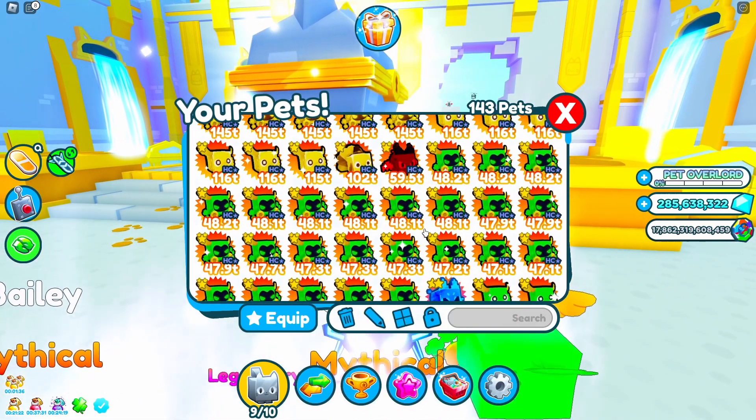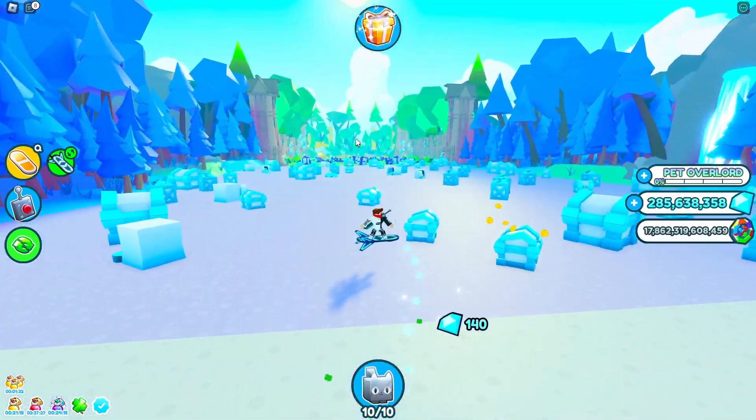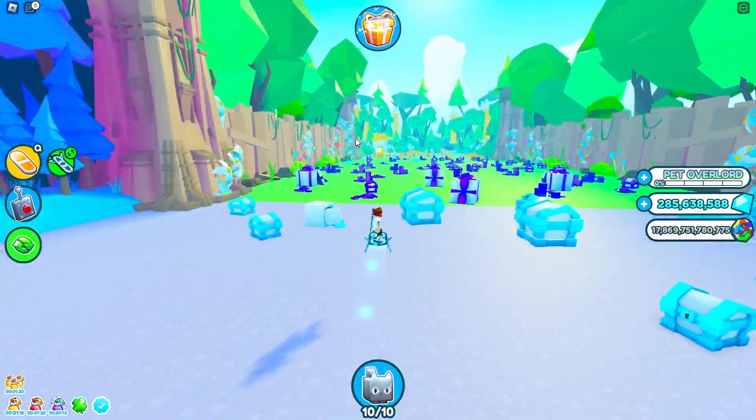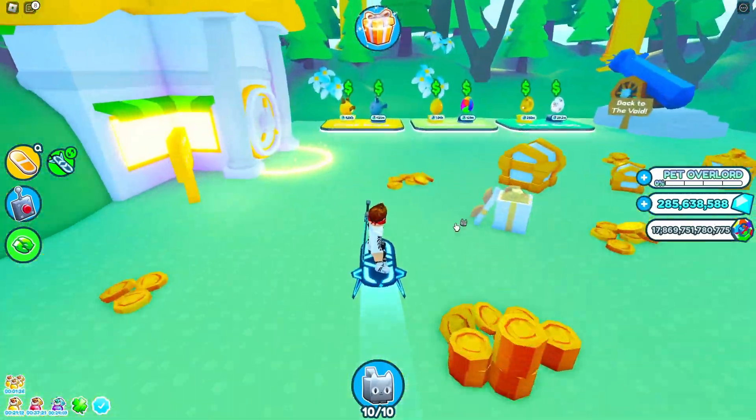Then you want to equip your best pet and another best pet. Then you're going to attack that chest. The next thing you want to do is go to the normal egg — the cat egg.